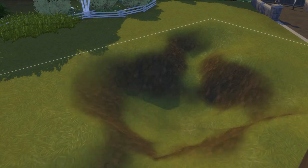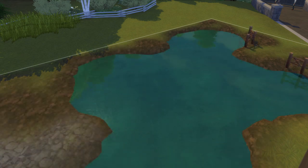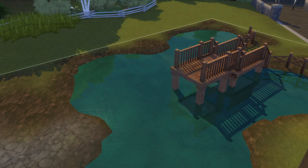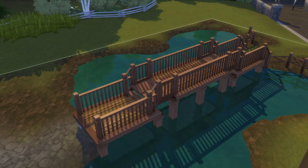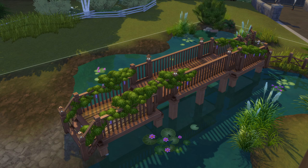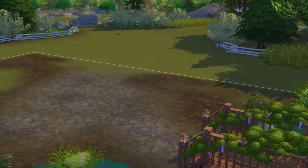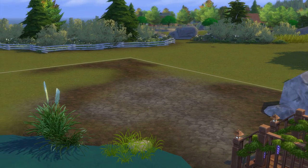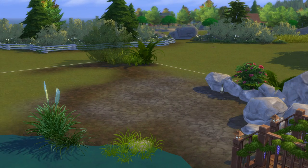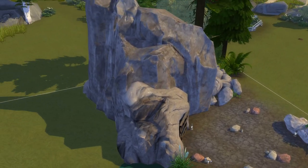Outside on the left, I dug out the mountain lake and built a bridge over it. Thankfully, the Junimos have already fixed this one so you can get over to the quarry right away. I put in a cave on the left to be the quarry mine — you can't actually go in there, but it looks the part. You can, however, mine up some of the stones that are scattered around the quarry, so that part is functional.